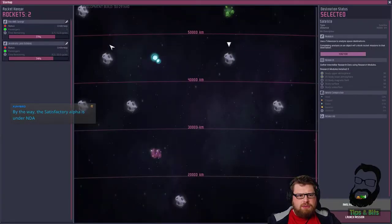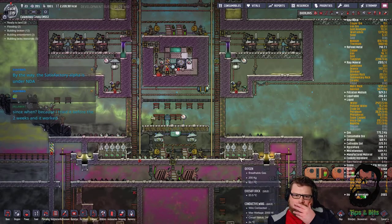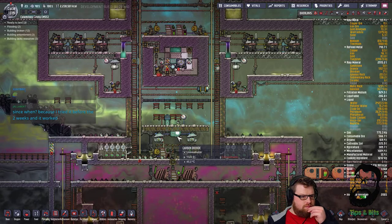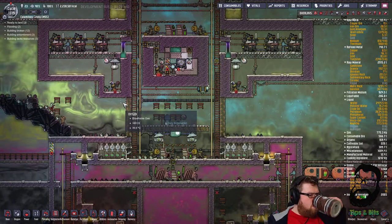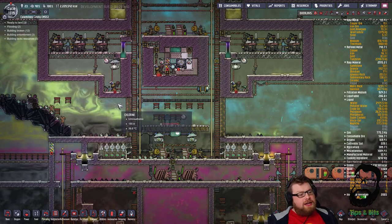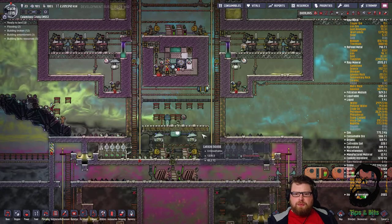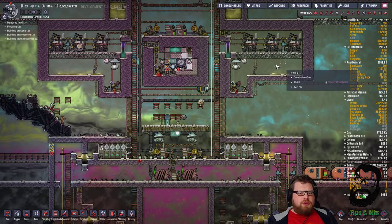Let's see - rockets coming back in three cycles and eight cycles. Satisfactory alpha is under NDA - yeah I figured it would be. Super Hybrid normally, alphas normally are unless it's a small game.